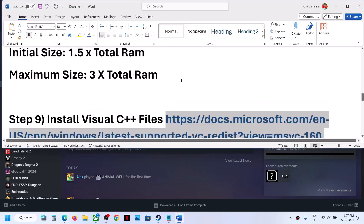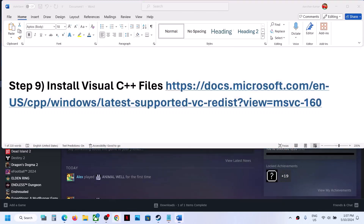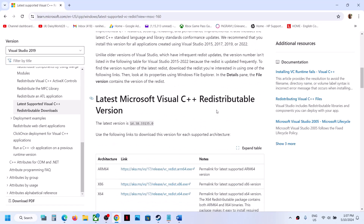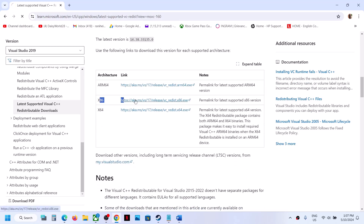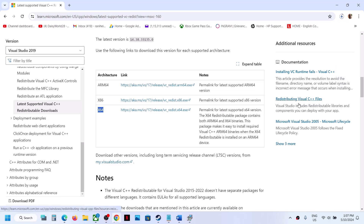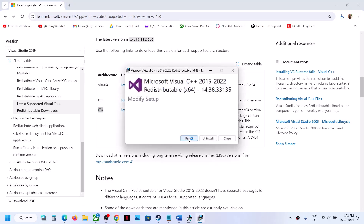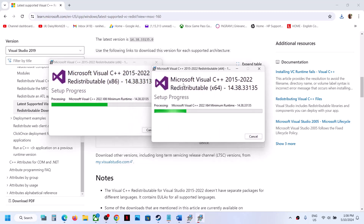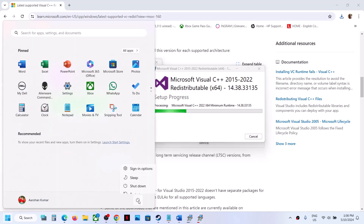The next step is to install the Visual C++ redistributable files. Copy the link provided in the video description and open it in a browser — it will take you to the Microsoft website. Download Visual Studio 2015/17/19/22 — click on x86 first. Once downloaded, run the exe file: if you see Repair click Repair, if you see Install click Install, then click Yes to allow. Then download and run the x64 file as well. Make sure both installations complete, then restart your computer — a restart is required.